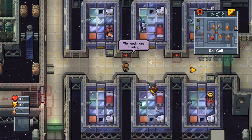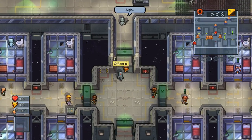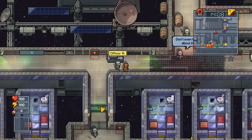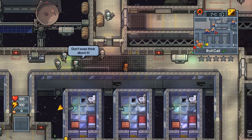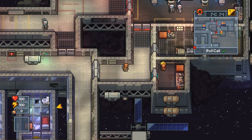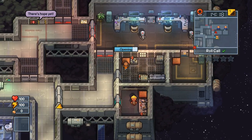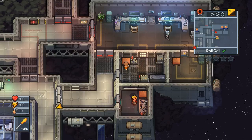All we're gonna need for this escape is a screwdriver, the jetpack, and the red key. We're first gonna come right out of our room — we didn't have a screwdriver on our desk, but that's okay because we know a desk where we can possibly find one. We're gonna come all the way up to this room here and check this desk.